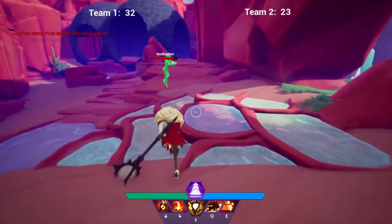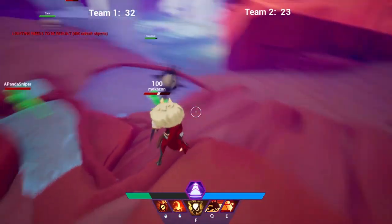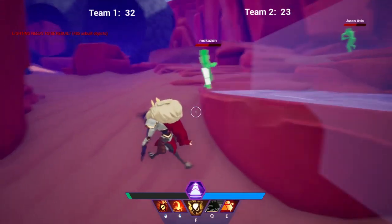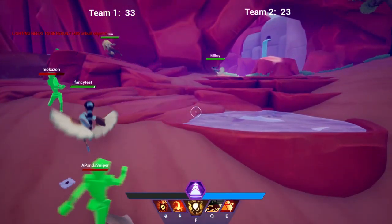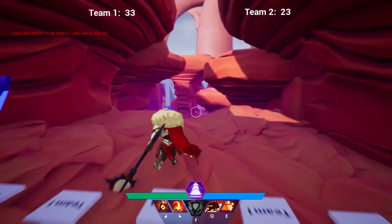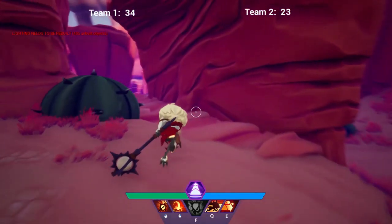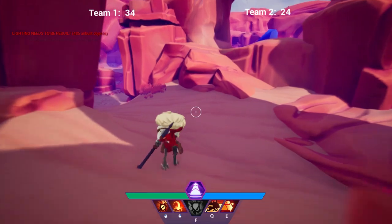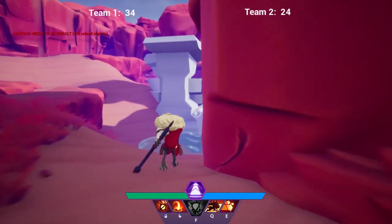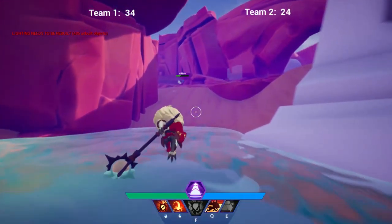The first team to a score of 50 — or whatever number they end up deciding on — will win the match, with not only kills contributing to the score, but also controlling areas and completing objectives. I really like this, and not only does it provide a focal point for combat, but it allows everyone to contribute in some way, shape, or form. If you find yourself simply outclassed by your opponents, you can switch to a more objective-based style of gameplay. If you or someone on your team is a little less skilled, they can still get a sense of achievement and participate in the win by holding down the fort. But mainly, it's just nice to have an incentive to fight in certain areas.